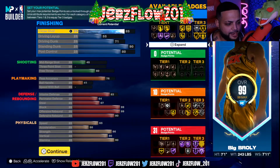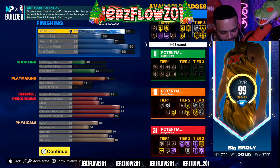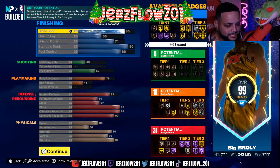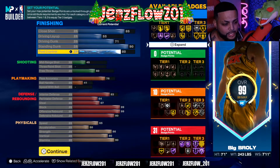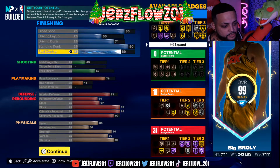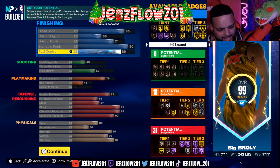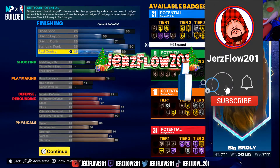Close shot we're going with an 85. I made this build in the live and I was great with it. 85 gives you that fast twitch. Close shot is 85, standing dunk is 90, post control is 80. These attributes are exactly where they need to be, and that's going to give you 21 finishing badges — exactly 21.